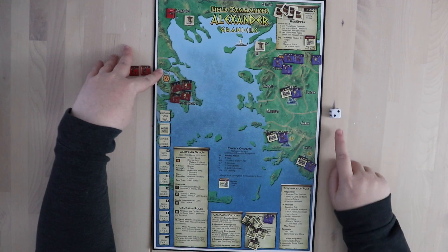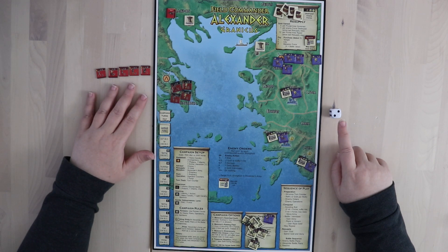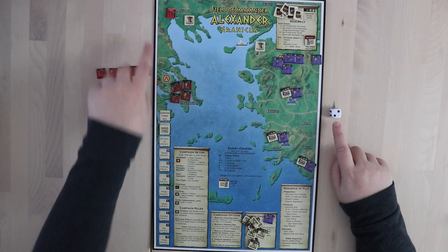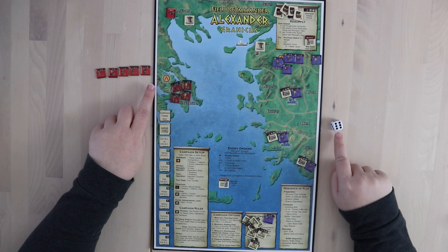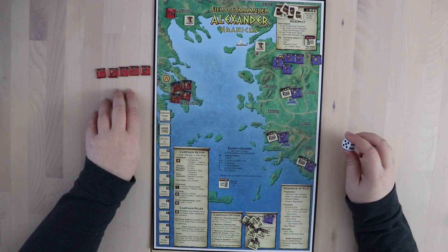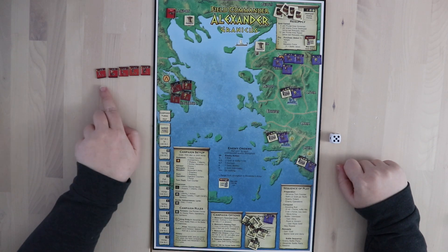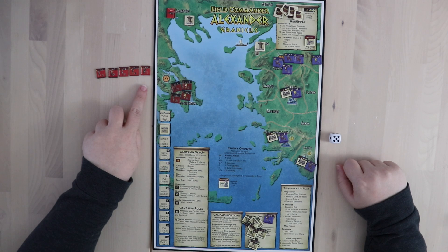We roll — let's say we rolled a two. You compare your die roll with the number of units in your army. In this case the die roll is two and there are five units, so that's a difference of three. That means Alexander has to pay three gold to feed his large army as he moves into the next area. If the die had been a six, Alexander would be outnumbered and would suffer one hit, the difference between six and five. If you rolled a five, nothing happens and Alexander could move with no consequences.